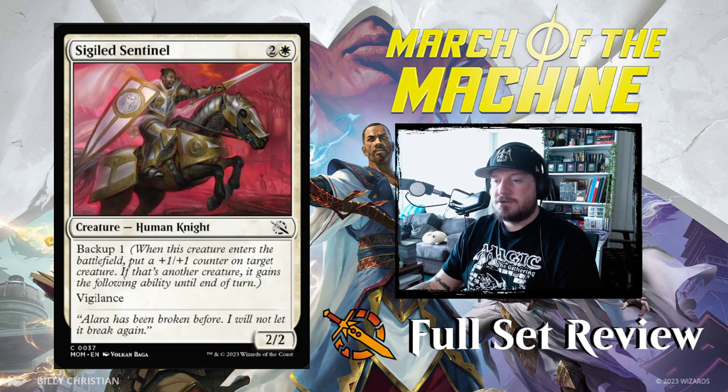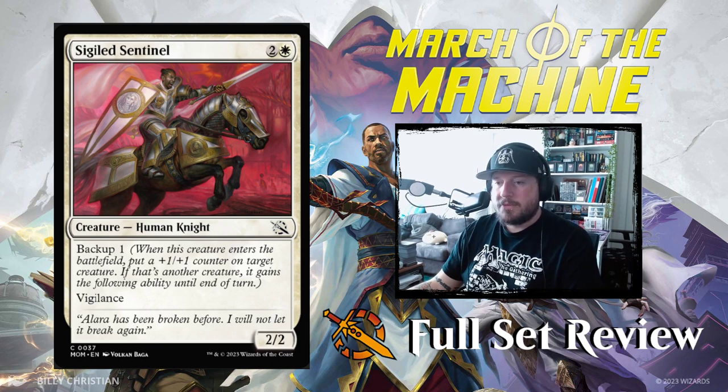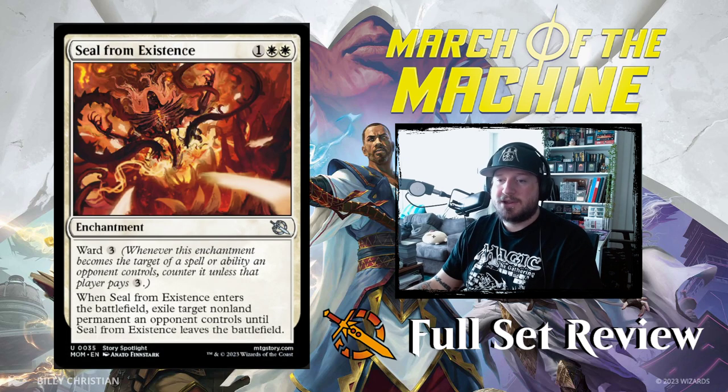Next up we've got Sigiled Sentinel — 2 and a white for a 2/2 Human Knight with Backup 1 and Vigilance. Pretty good — you can give something else Vigilance for the turn when you play this pre-combat.